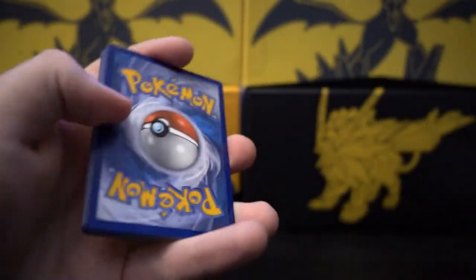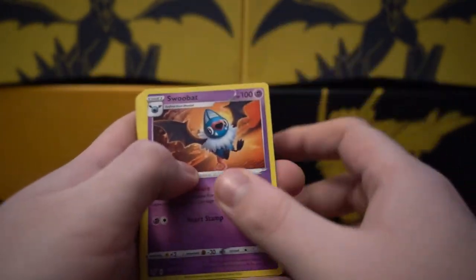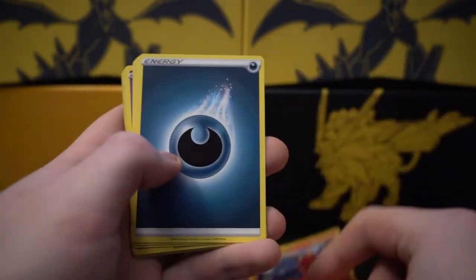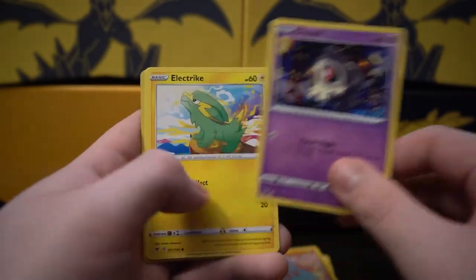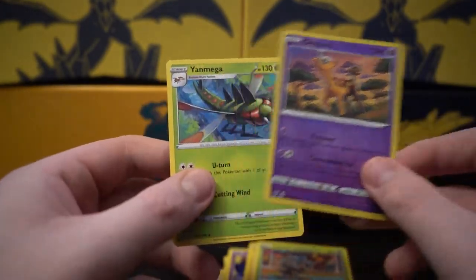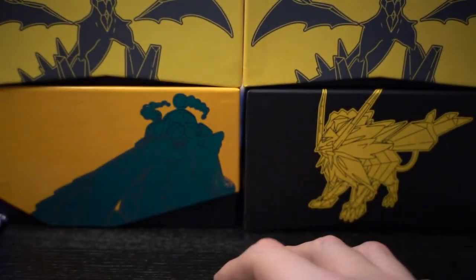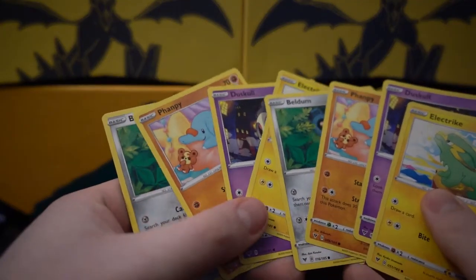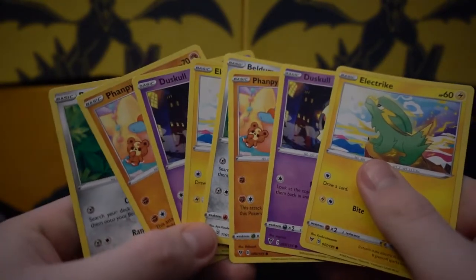Alright, get rid of the code, four to the front — or maybe another pack like that. We got Swoobat, Drone Rotom, Mag Cargo, Darkness Energy, Beldum, Fanfy, Duskull, Electric, Pineco, Girafarig, and Yamask. Was that the same order as the last pack? That's crazy. I'm just showing here that these four cards in a row appeared in two packs in a row — that's so strange.